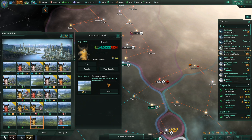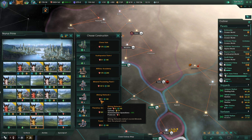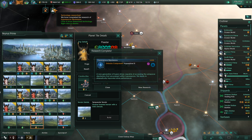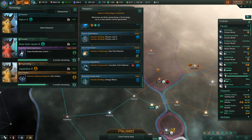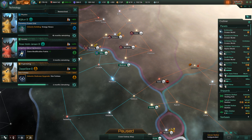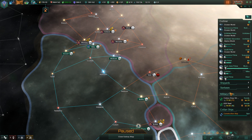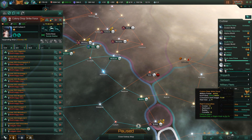Research complete. Alright, hyperspace slipstreams, Hyperdrive 3 — that'll make things faster. Go for the Energy Nexus, that'll get us more energy. And we immediately want to upgrade all of you guys.